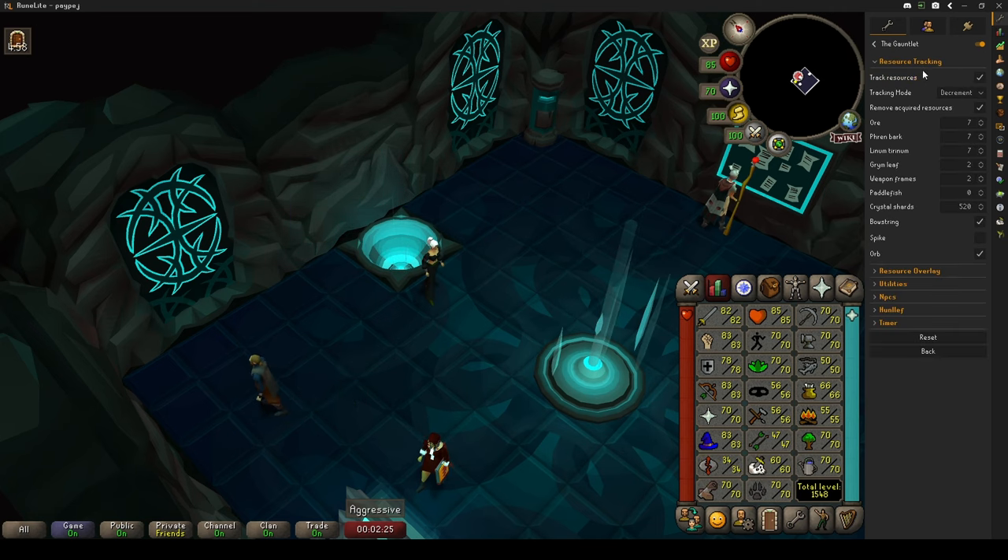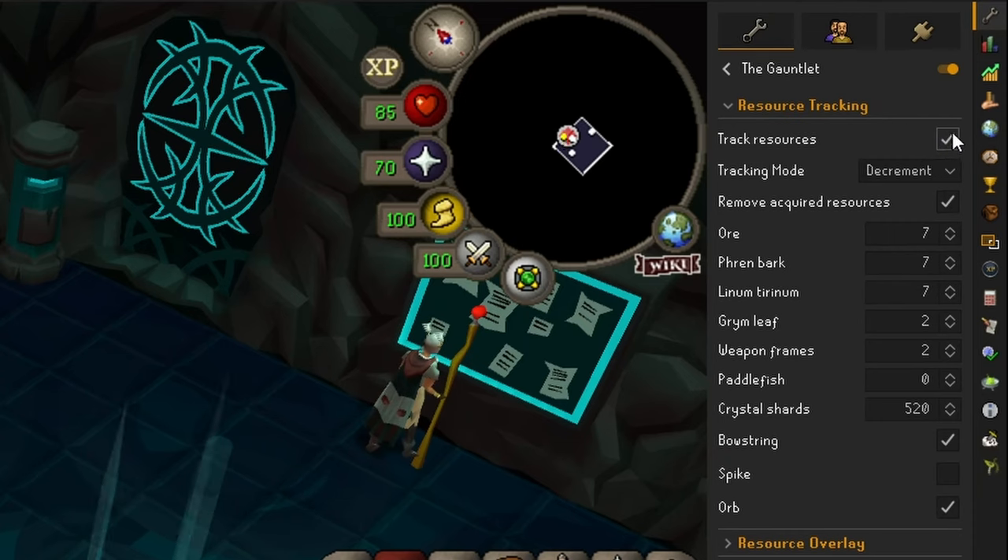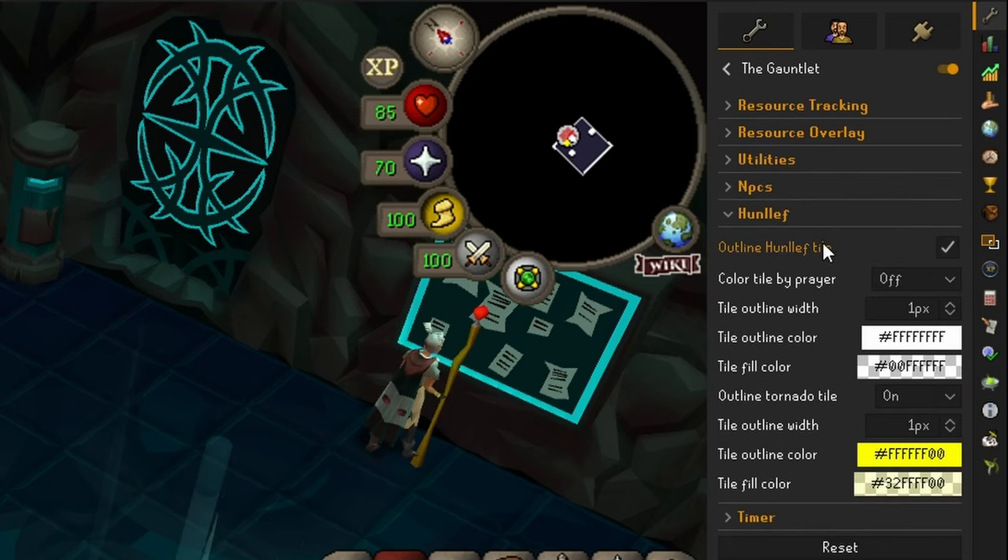If you're using RuneLite client — and you should be — there is a plugin called the Gauntlet which has a lot of pretty neat features such as resource tracking and outlining. This will come in real handy for our runs so make sure you have this tracker set up. Outline the boss style in the plugin as well.